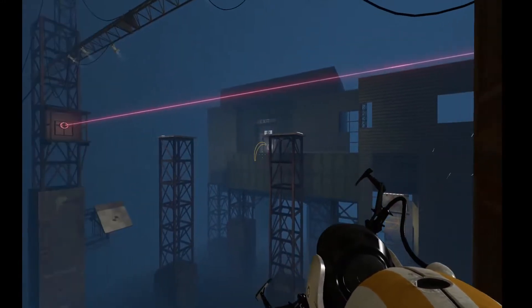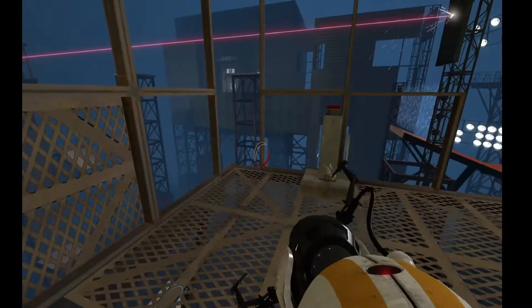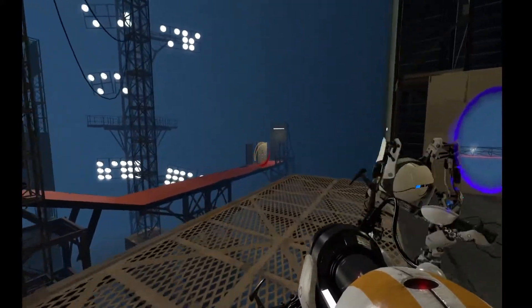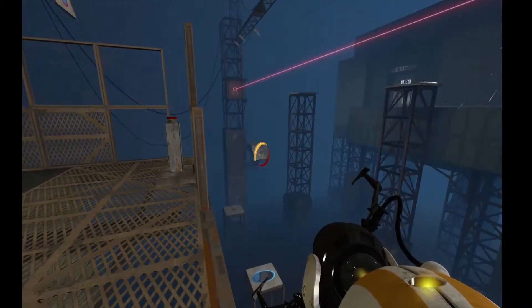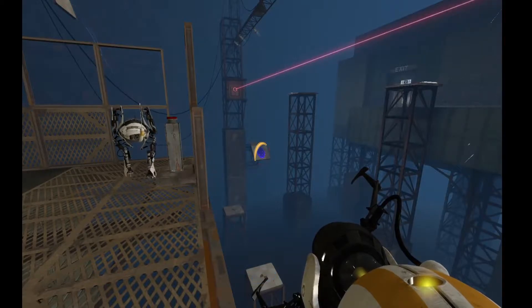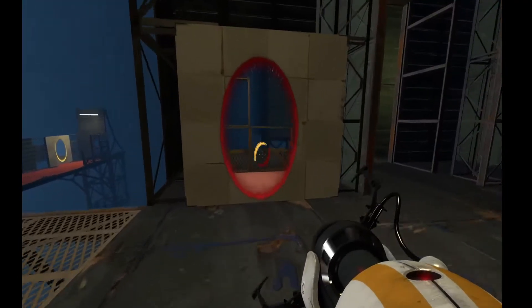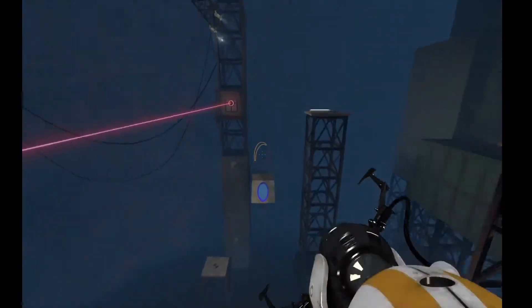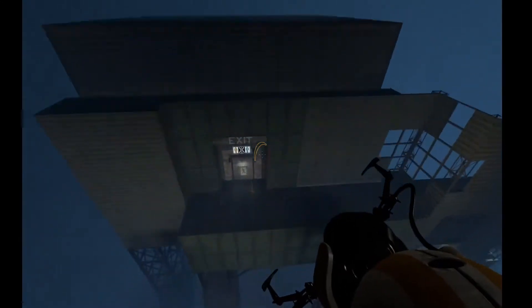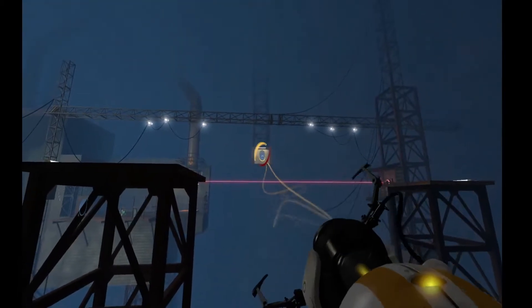I think you might be overthinking it. Is there a surface over there? So I'm gonna place mine here and I need you to put a portal... yeah, go for it just like that. Okay, so now I need you to do that and I'll switch my portals. There we go.